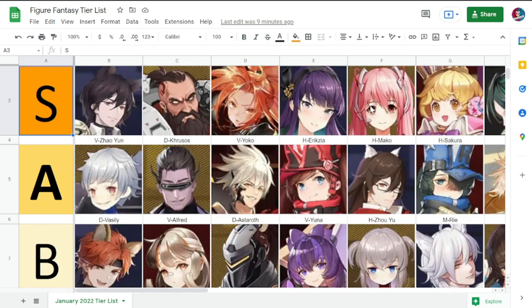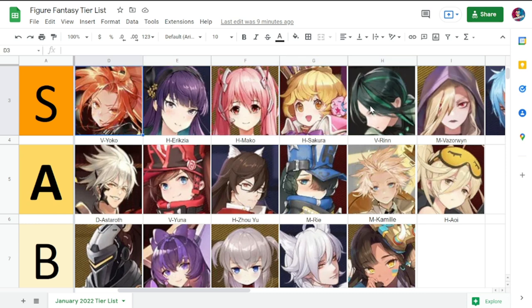Moving to Tier S, we start with Zaoyun — attack speed, lifesteal, I like his kit. He's a pseudo-tank as a vanguard. Yoko was Tier S before and remains Tier S — apart from her ghost ability, I don't see her going up to SS anymore. Next is Eryxia — I'm on the fence about putting her in SS tier. I'll see in a couple of months if she performs better with four or five stars.